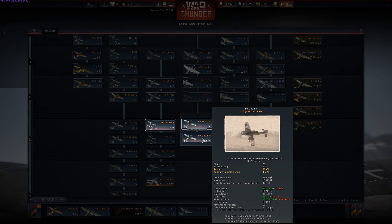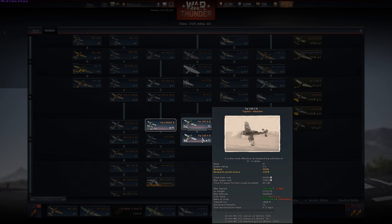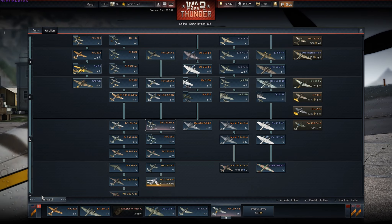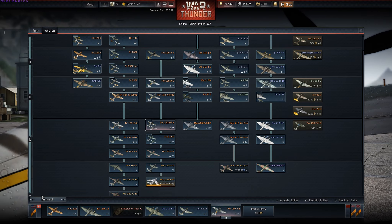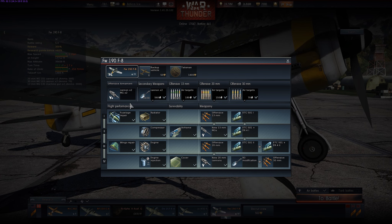Some of the guns were removed. There are four 20s on the A8, but only two 20s on the F8, because they put hard points underneath. There are a bunch of variations of the F8 — F8/U1, U2, U3, etc. — all different variations. I'm not 100% sure which one this is based off, and I don't think the other F8 variants are going to come to War Thunder anyway.